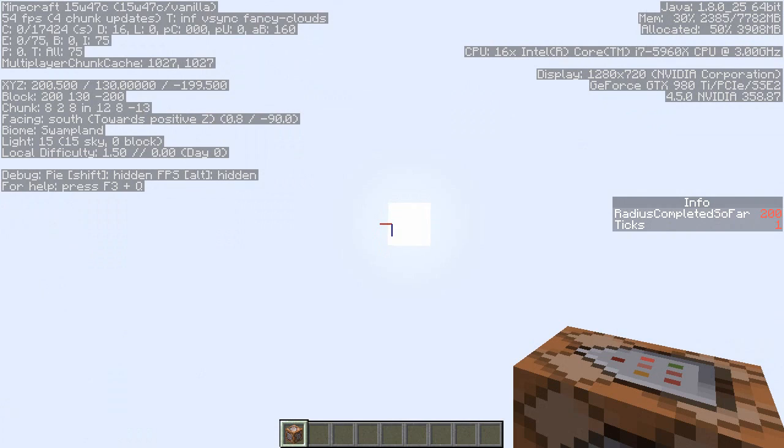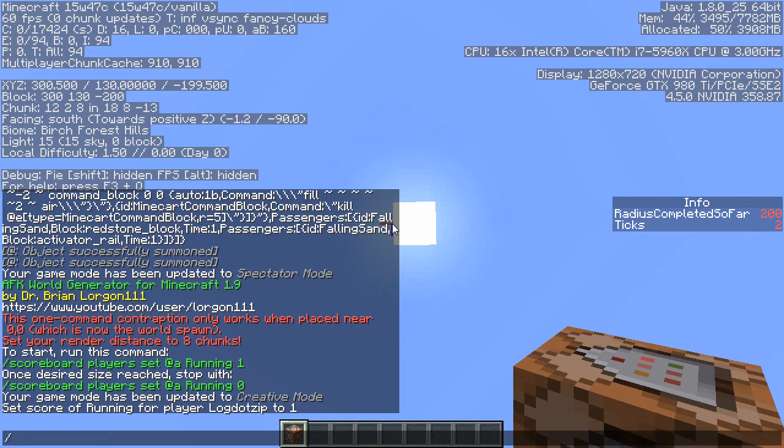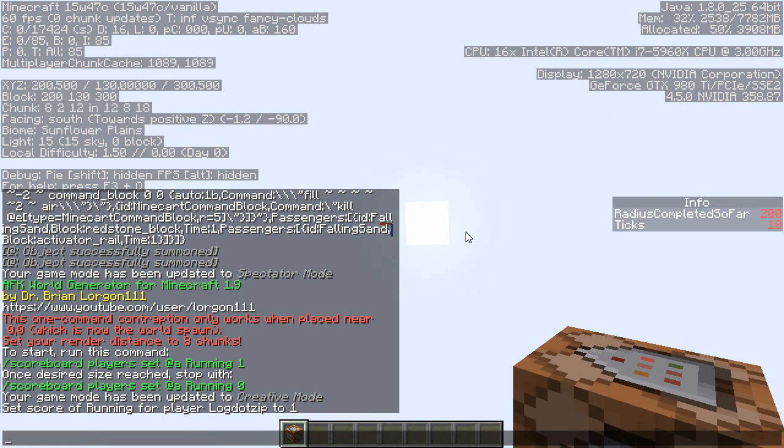You literally run this AFK — preferably while looking up so you don't see the lag. Then it's simple enough: you just use some way to get out of your Minecraft menu, whether you open your inventory or your chat, and just let this baby run for a little bit. Before we do that, I'm going to explain that you can run this in the Nether and in the End as well.